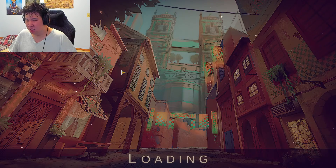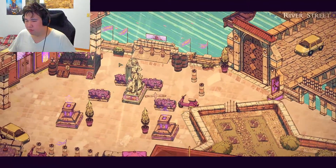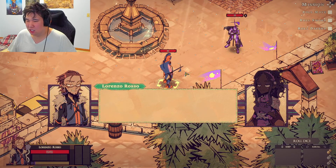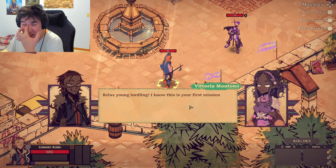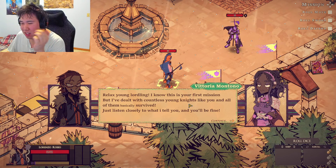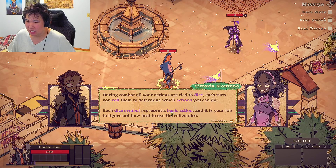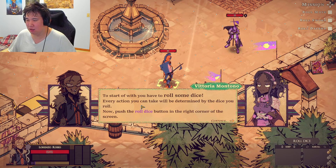Can you just handle the bad guys? I'll just take notes probably. Relax, young lordly. I know this is your first mission but I've dealt with countless young knights like you and they all basically survived. Just listen closely. During combat, all your actions will be tied to dice. Each turn you roll them to determine what actions to do — each dice represents a basic action.